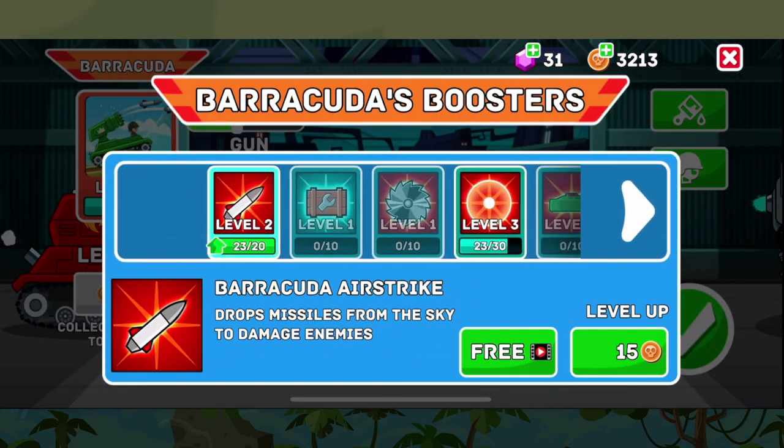It also comes with the standard boosters. Today we're going to be using just the airstrike to complement the missiles along with the Barracuda. These can of course be leveled up as always with coins.